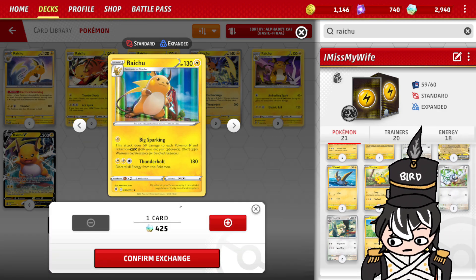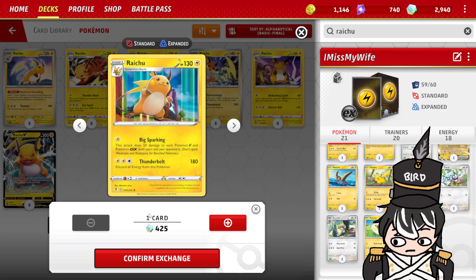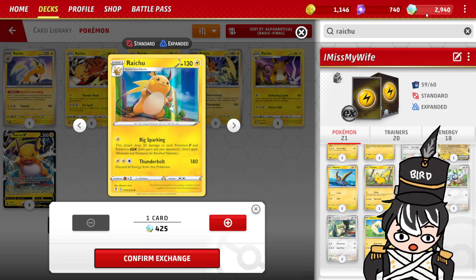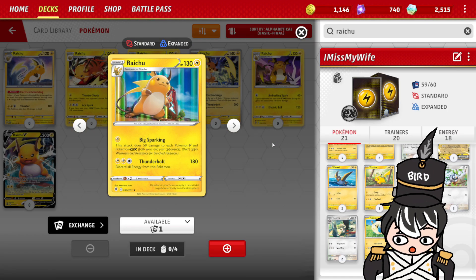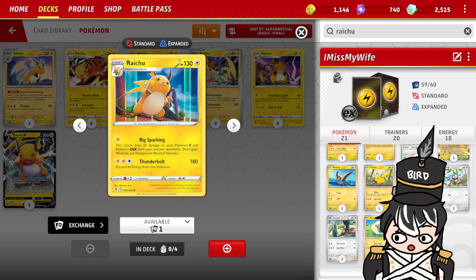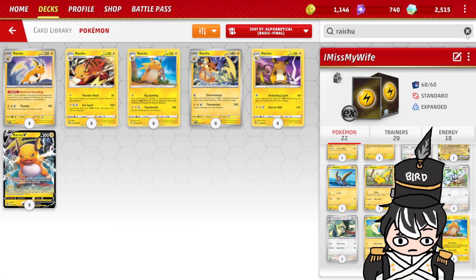Let's just quickly craft this card. All I've got to do is press Confirm Exchange, and that will take 425 of my credits. I have enough, so that's all good. I'm going to confirm the exchange, and if you just wait a while — there we go. Now I have one Raichu available and I can just add that to my deck. And that's pretty much how you craft cards.